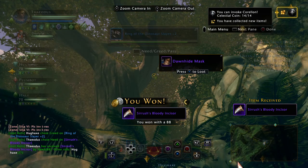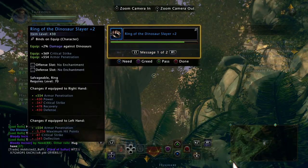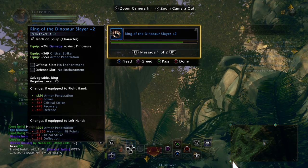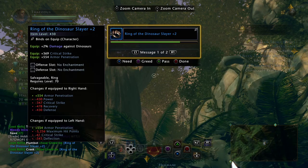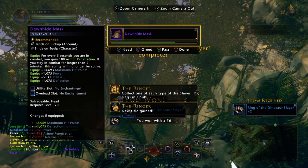Ring of the Dinosaur Slayer, plus 2. Got some good stats there. Going to go ahead and greed on that one, and then a Dawnhide Mask.